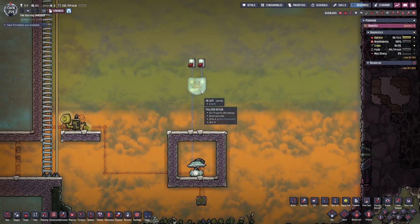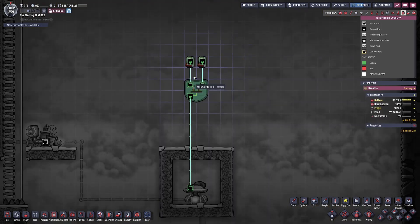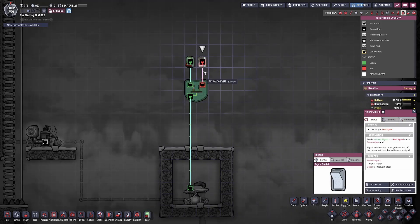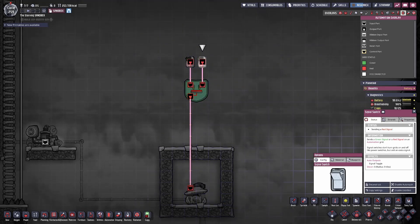An OR gate will work similarly to the AND gate, however only one signal needs to be green instead of both. For example, if we have two green signals coming into the AND gate, this building would turn on. But in the AND gate, if one of the signals turned red, this would shut off. With the OR gate, that doesn't happen. The OR gate will receive two signals and only one of them has to be green in order to turn on this building — it can be either the left or the right signal, or both. But if both signals coming into the OR gate are red, the building will shut off.